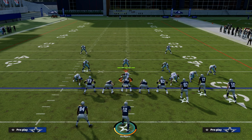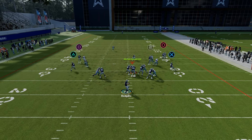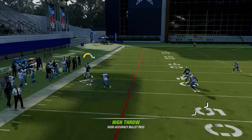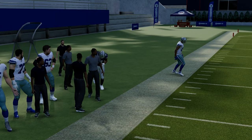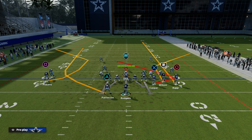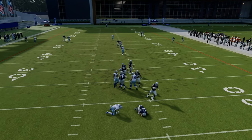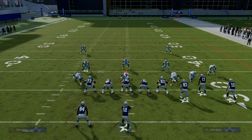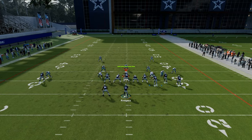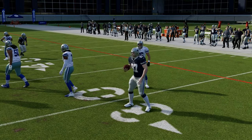Bunch is also good because these answers put routes in different spots on the field. One of the biggest keys to offense in Madden is you have to be able to attack all 53 and a third yards of the field — horizontally, vertically, and diagonally. We're able to attack the right side corner, the left side corner, and the middle of the field all in one play. We also have great quick throw flat reads on both sides, and the natural picks, rubs, and bunch formations make these routes significantly more effective.